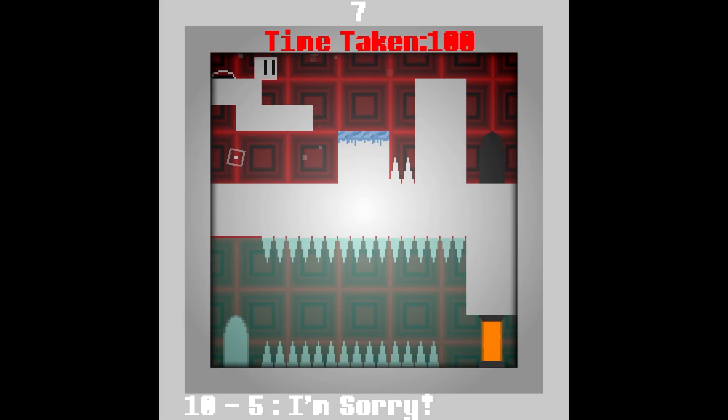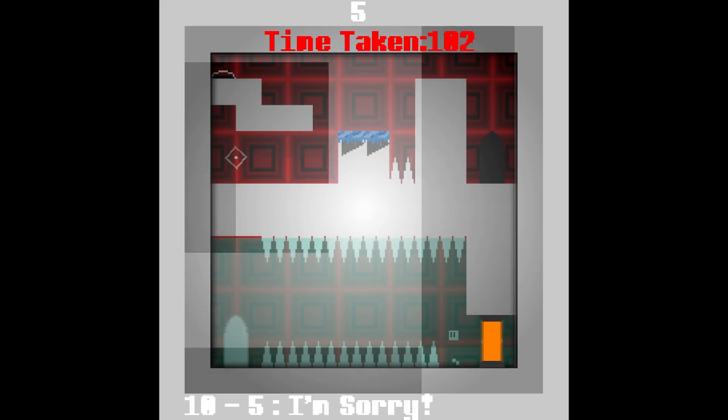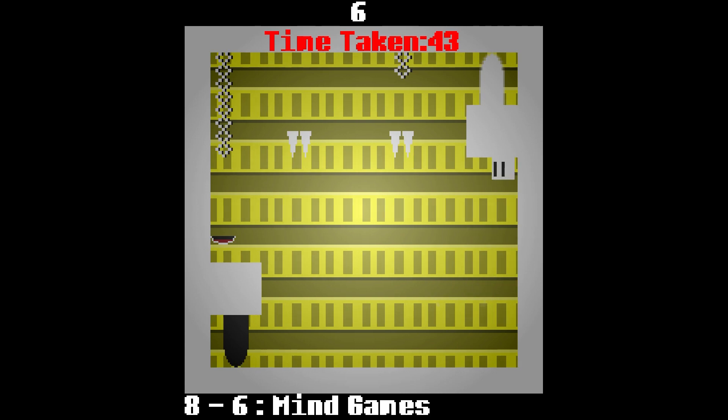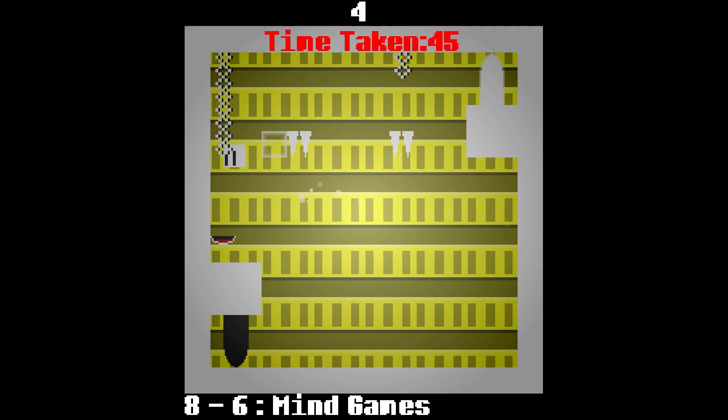Every level is contained inside the same box, meaning you can always see the entire level. If you're looking for a fast-paced precision platformer with excellent level design, then I recommend You Have 10 Seconds 2.